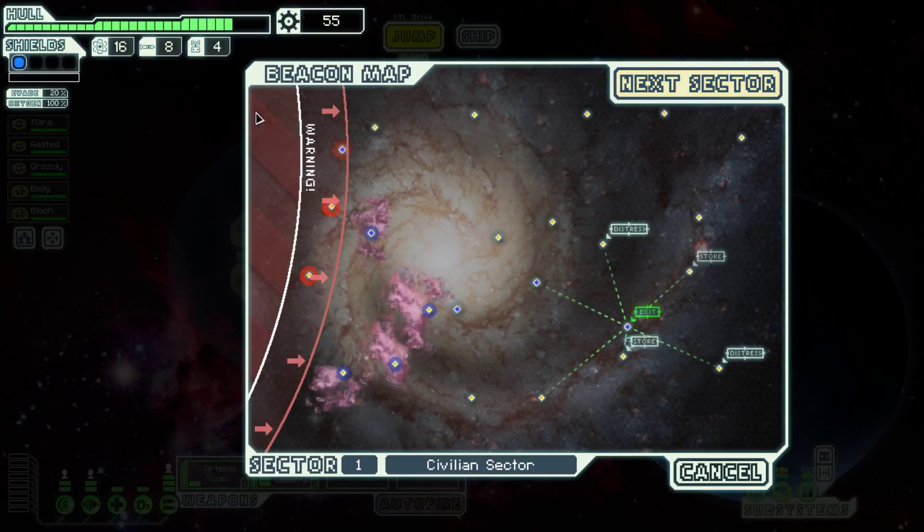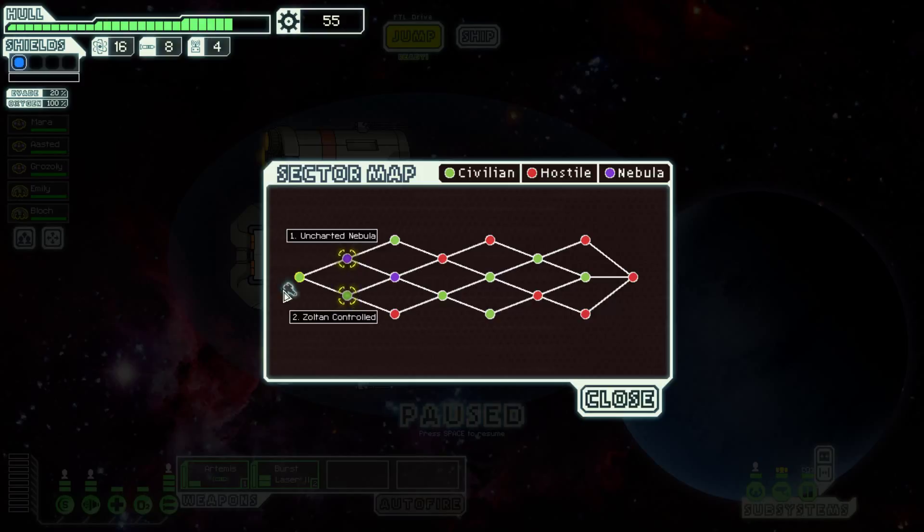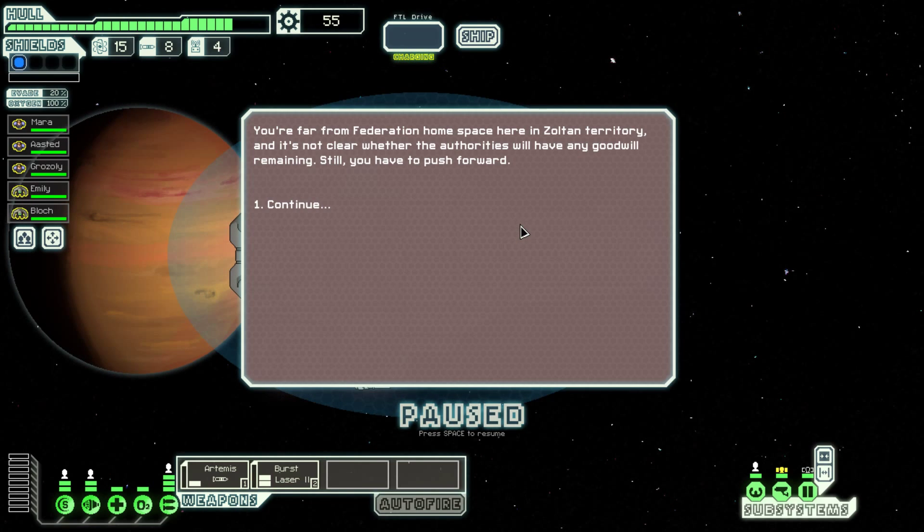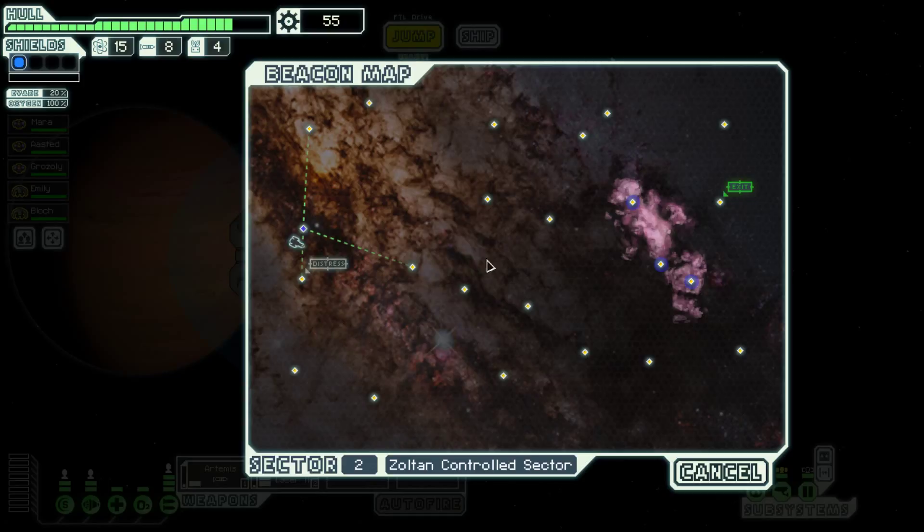Next sector here. This is what I was talking about — if you stay too long, these rebels are going past the galaxy trying to kill everyone. So if you stay back here, they will kill you. Let's go to the next sector. You're gonna have to travel from here to here, which is easier said than done. I'm gonna go to this sultan-controlled sector — it's a civilian sector. I find that the best strategy is just to beeline it.